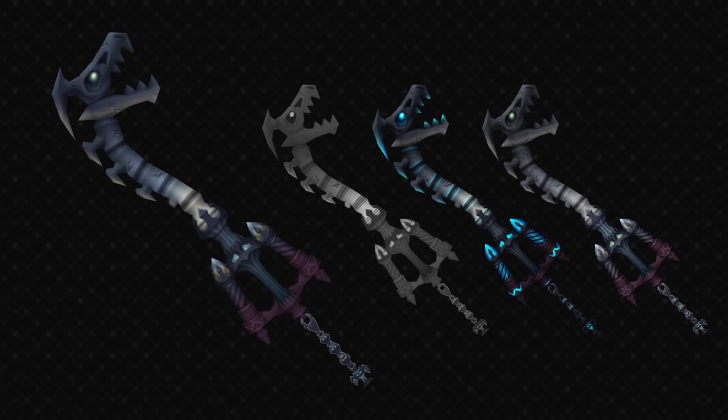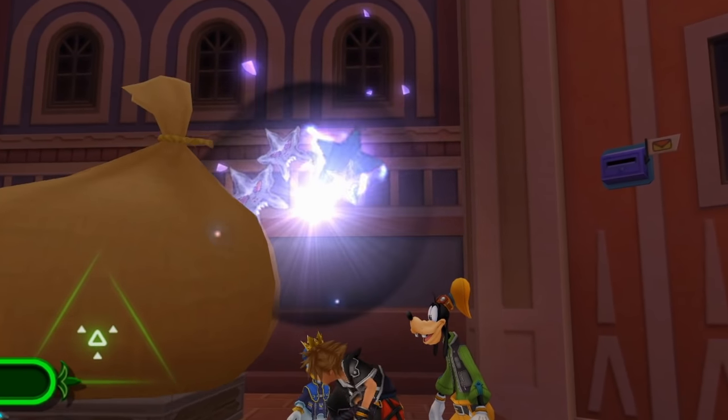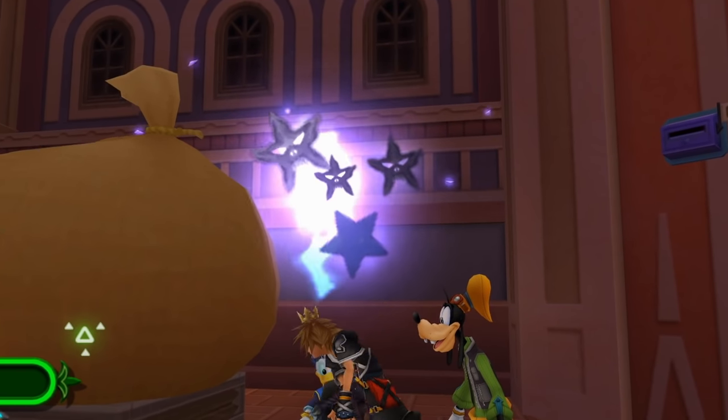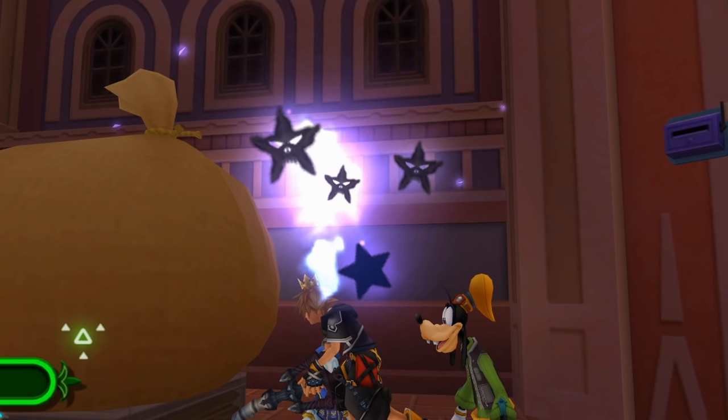This keyblade was a mixed opinion one — some people like it and some said it looked goofy, referring to the dragon head. Personally I don't see that at all — I think it looks really cool and edgy, I love the dragon head, I like the spikes on the back, I love that it looks like bone. This keyblade is one of my favourites in the game. The hit effect is also really nice — it starts out with a white and black explosion, then we have some blue Hades-style fire, and some stars with the little face in them — the same face you see on Hades's building — plus some little purple shards to complete the effect. Big thumbs up from me.